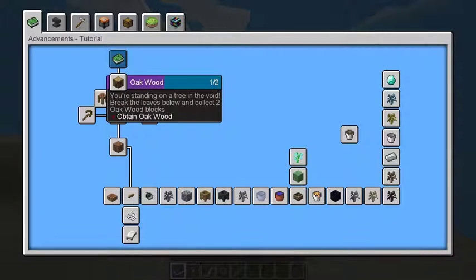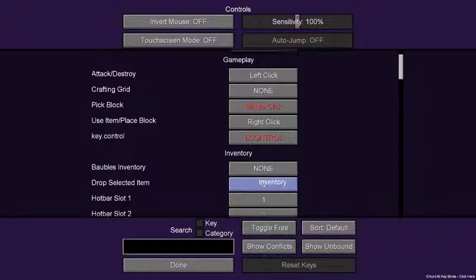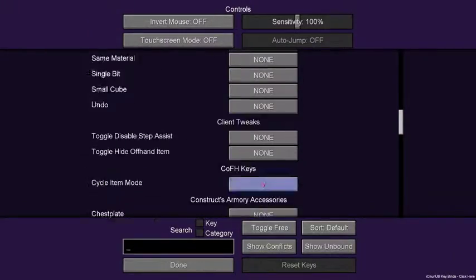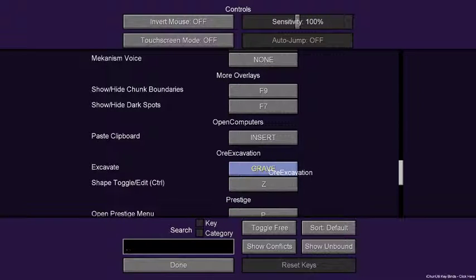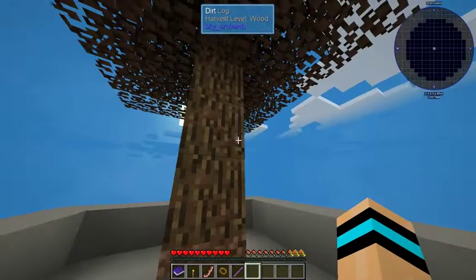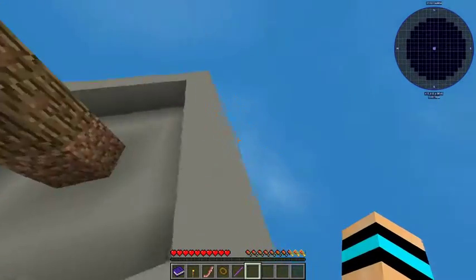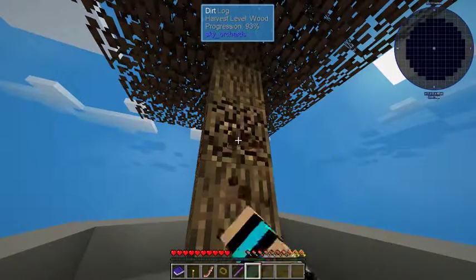So I went with advancements on. Okay, you're standing on a tree in the void — break the leaves below and collect two oak wood blocks. And I'm pretty sure this one has... okay yeah, so it was actually ore excavation instead of vein miner like I thought. I was editing and paused right on that when I searched, and I didn't notice. I felt stupid.